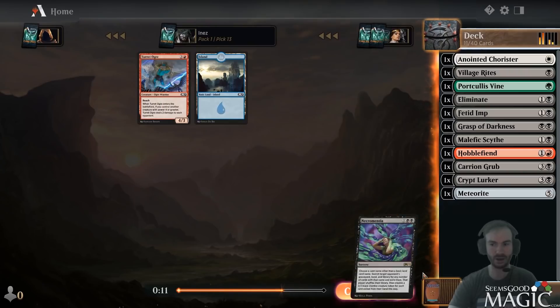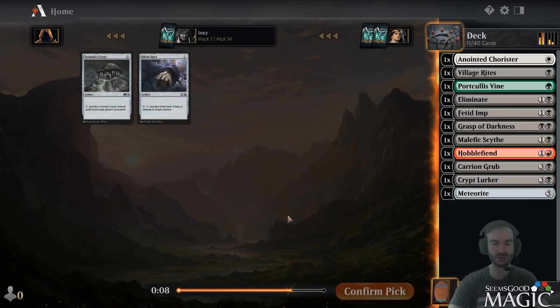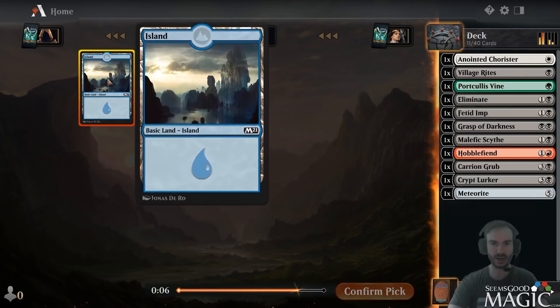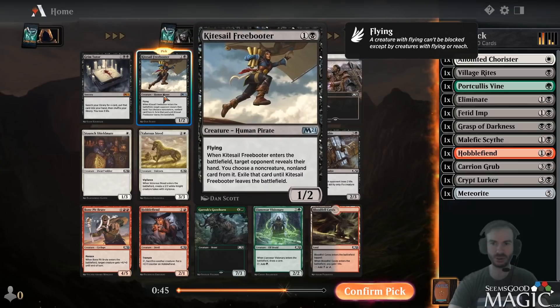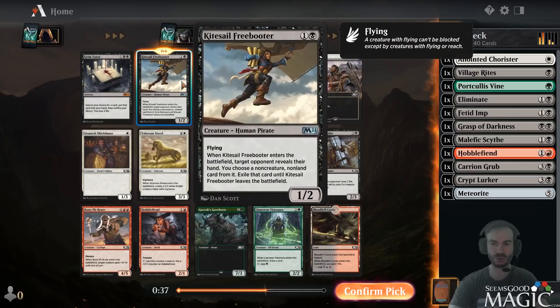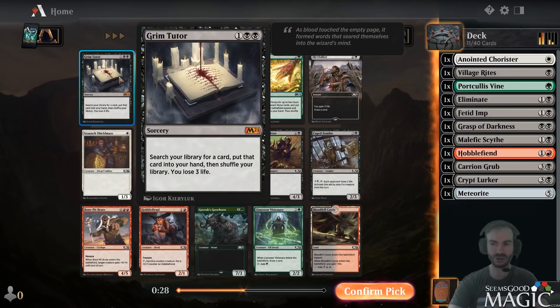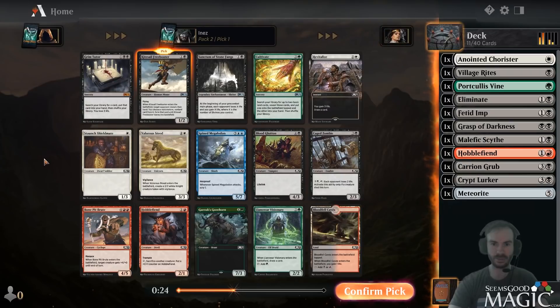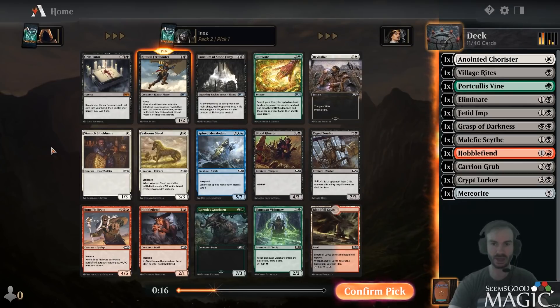I don't really like Turret Ogre that much - it's weird because it has reach and deals damage, a four-mana 4/3 with a bunch of abilities, but somehow it manages to not be great. Freebooter has been too good for me this format - a really incredible card. It steals the best removal out of your opponent's hand, forces them to use more removal to get it back on your 1/2, and it flies. Grim Tutor is fine if we had something insane to search for, but we don't. I'd still rather have the Freebooter.